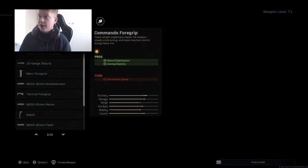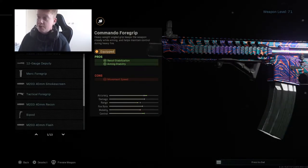For the underbarrel we have the Commando Foregrip for increased recoil stabilisation and aiming stability, in exchange for movement speed — which isn't a big con, because you can be a lot more accurate with this gun, which is massive. I think the Commando Foregrip is probably the best underbarrel attachment on any weapon — it's on near enough every single weapon in this game.